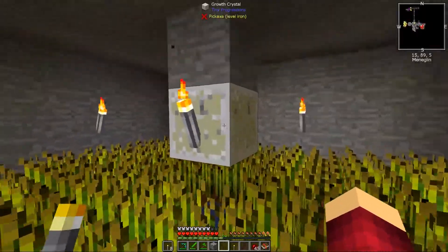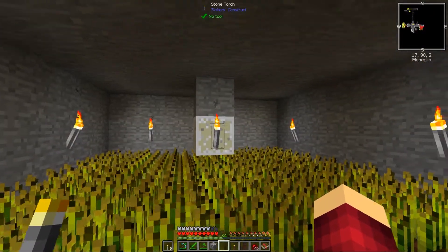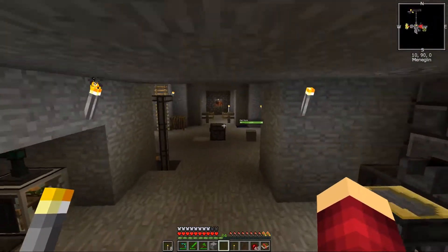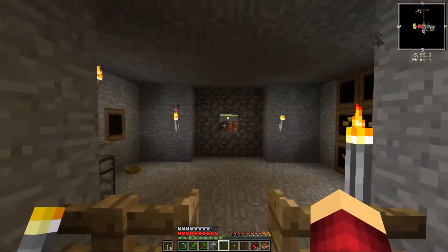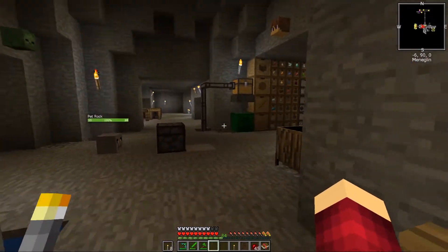Down here we have wheat with a growth crystal, which was another loot crate - these loot crates are just insanely good. It grows all this stuff and I've just been manually harvesting it for seeds and wheat to grow the chickens and cows up a bit.